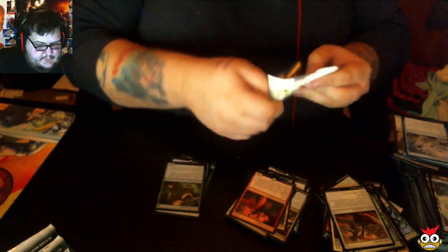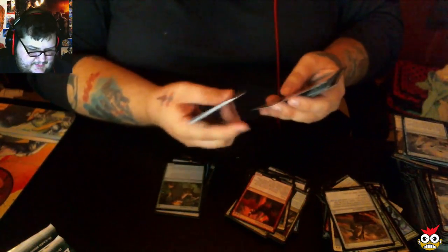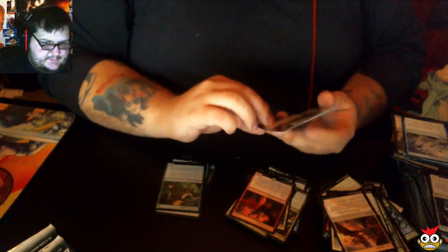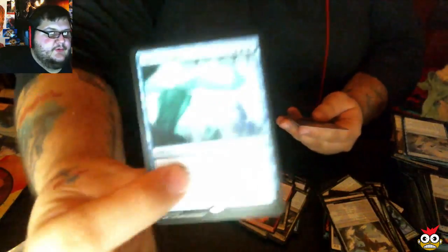Three more to go. Not looking good, not looking good at all. First uncommon: Tajuru Guardians. This box is turning against me. Spawning Bed. Breaker of Armies. And Ugin's Insight.